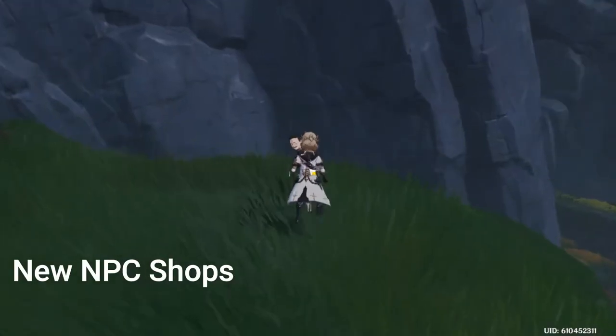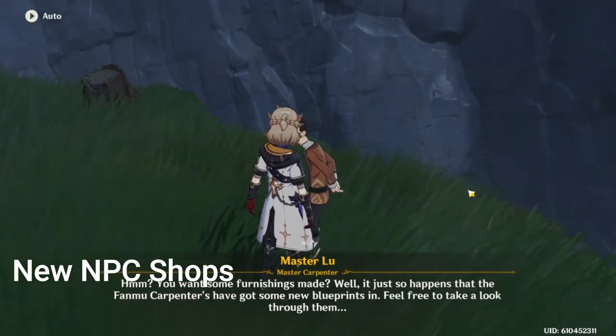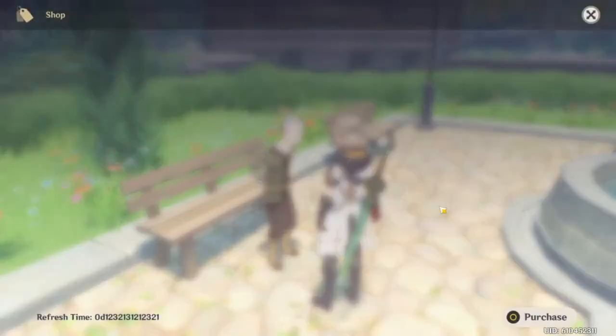Speaking of very important recipes, you can get more furniture recipes and set recipes from two NPCs: Master Liu in Qingza Village, and Goth in Mondstadt. Goth can only be found in the daytime though.